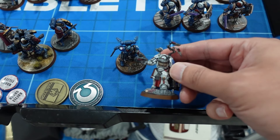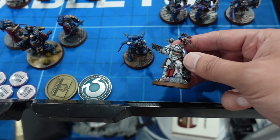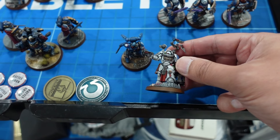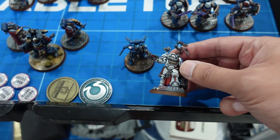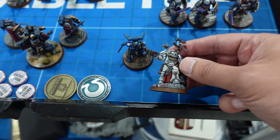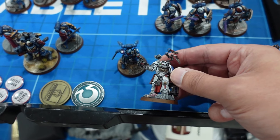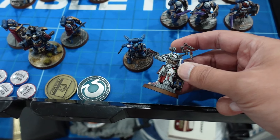The D6 inch move after you shoot — the implications on the surface don't seem like that big a deal, but I'll walk you through some scenarios where I think it's fantastic. It's hard for me to not take this guy after playing with him. We also have the Apothecary Biologus — a Gladius staple. He's got fire discipline, so the character himself gives you lethal hits and the enhancement gives you sustained. If you're in the Devastator Doctrine, now you get lethal and sustained on fives. You can buff a lot of units. I usually put him with aggressors, but lately I've been putting him with eradicators.